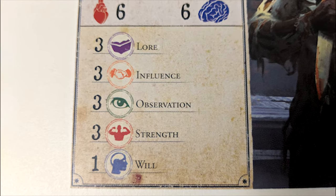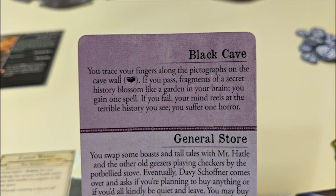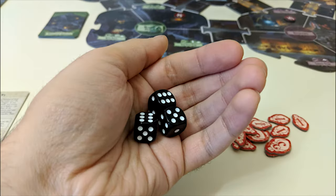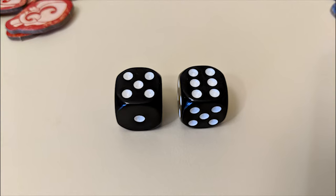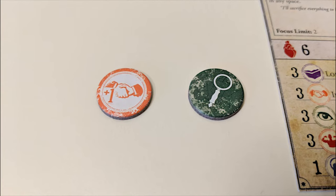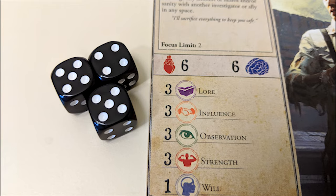Pretty much every other action available to you on your turn requires a skill check. A skill check will relate to one of your five skills, indicated by the symbol for that skill. To perform the check, take a number of dice equal to that skill's value and roll them. To pass the test, you need to roll a five or a six on at least one die. Effects from cards, focus tokens, or the skill test itself may give you plus one or minus one, instructing you to roll more or fewer dice. You can also spend clues or focus tokens to re-roll one die. Some skill tests give different results depending on how many dice rolls were successful.